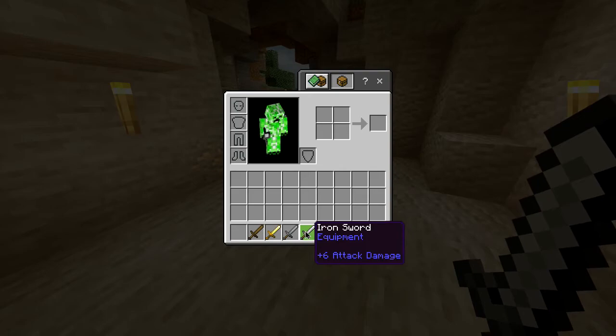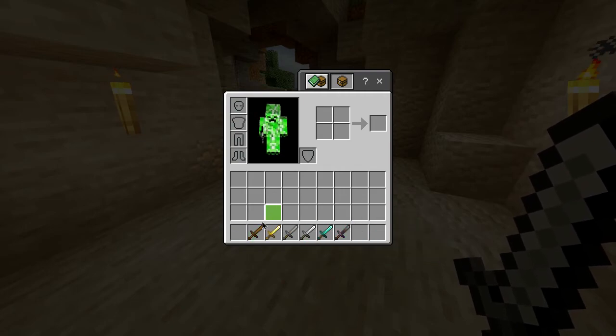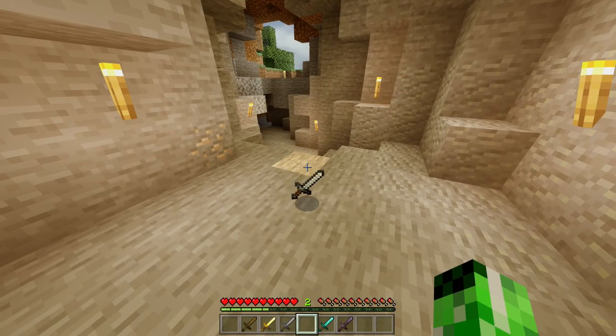Also in this game, alongside an iron sword, you have a wooden, gold, stone, diamond, and netherite sword — all of which have different durabilities and different attack damages. But for now, you've crafted yourself an iron sword.